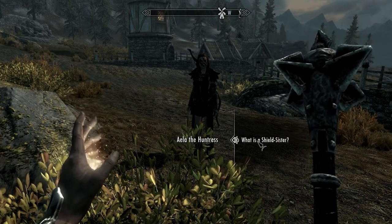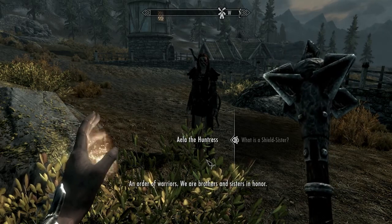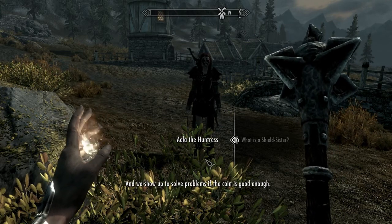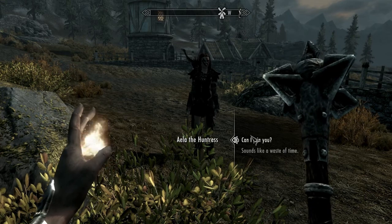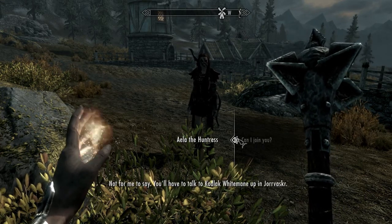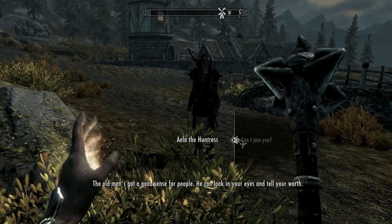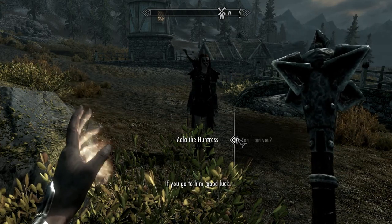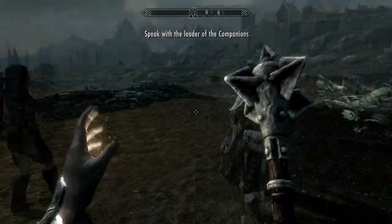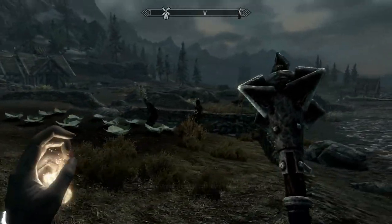Hey Aela. What's a shield sister? I think she's gonna give me the quest to go talk to them. Can I join you? Not for me to say — you'll have to talk to Kodlak White-Mane up in Whiterun. The old man's got a good sense for people — he can look in your eyes and tell your worth. You're awesome. I've killed you before — I'm sorry. Come to Whiterun and be a Companion. I will — I like you guys.